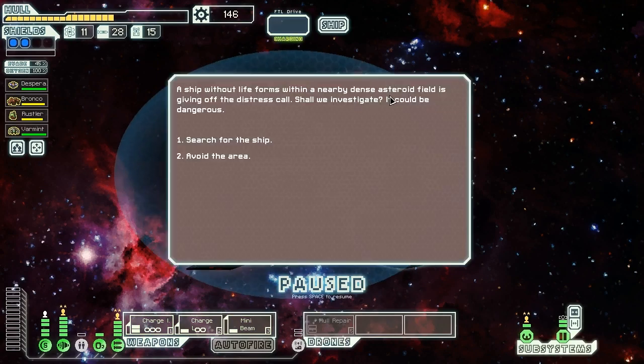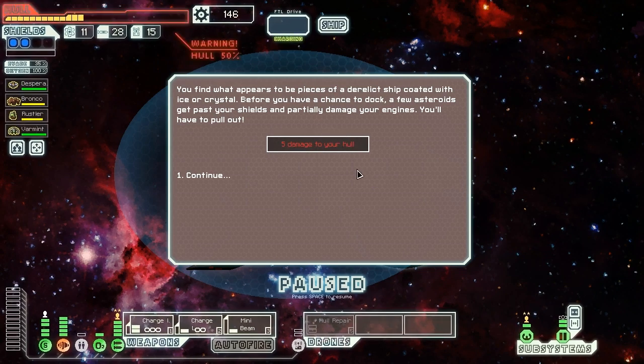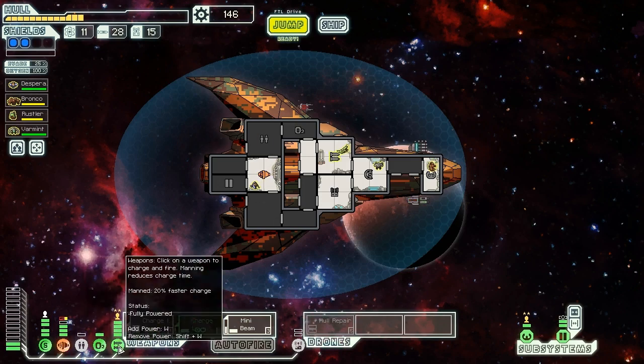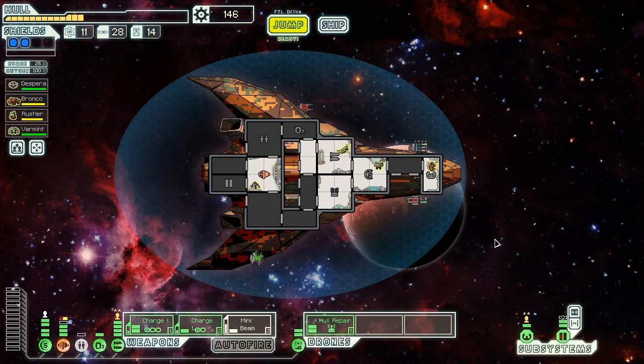A ship without life forms within a nearby asteroid field is giving off the distress call. We decide to investigate. We search for the ship and find what appears to be pieces of derelict ship coated with ice or crystal, but we have a chance to dock. A few asteroids get past our shields and partially damage our engines. We have to take an escape route, and unfortunately also took a piece of engine damage, but I guess we did get lucky last time — I can't expect to get lucky both times.